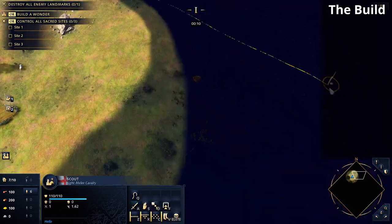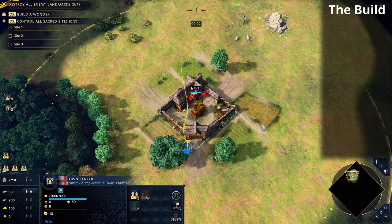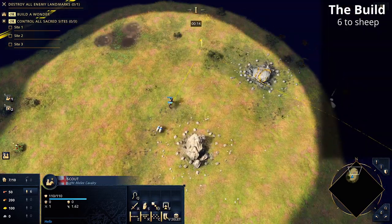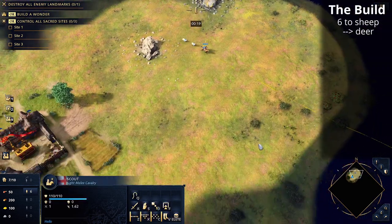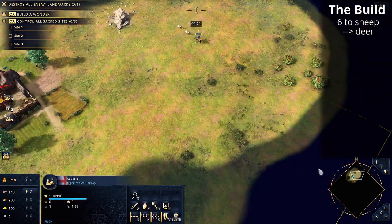First we're going to queue up villagers in our town center, take our villagers to sheep, and take our scout out to find as many sheep as possible. With the scout, go around your base in a circular circumference because we're going to be looking for our deer pack.